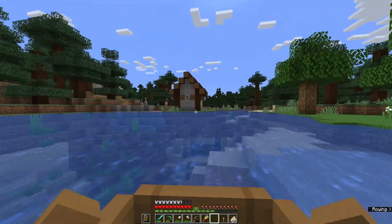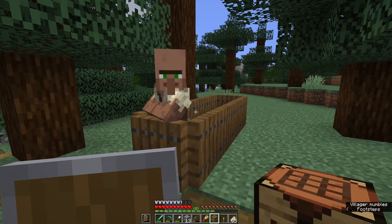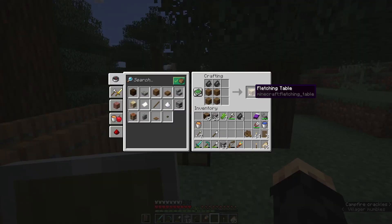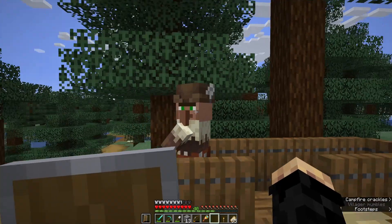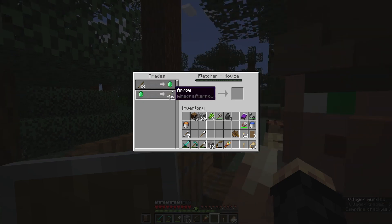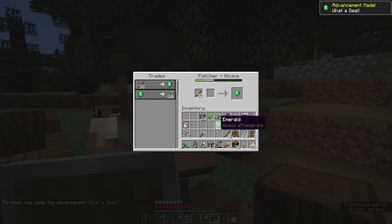One of them is trading with villagers. Every time you trade with a villager, you will get an amount of experience. There are a ton of different villager professions, but the one I find best in early game is a fletcher. To make a fletching table, it's a crafting table with two pieces of flint on top of it. Place it down and let this guy out — he's got a nice little hat with a feather on it, he is now a fletcher. If we right-click on him, he will show us his available trades: we can trade him some sticks for emeralds, and trade emeralds for some arrows.